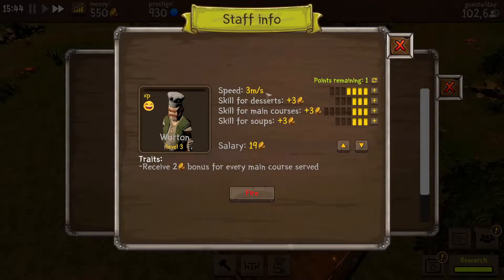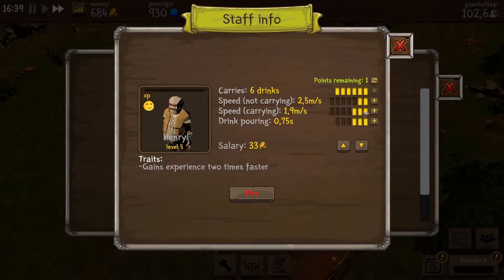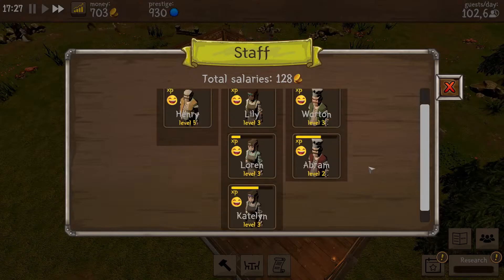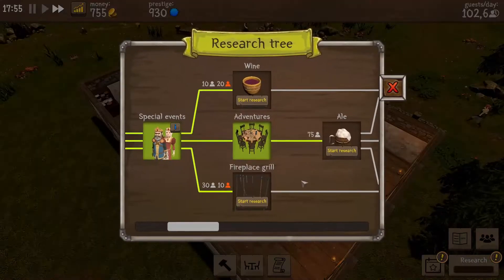Let's see what we should get him — increase his speed. Let's upgrade him. He's not too happy, so we're going to raise his salary a bit so that he gets happy. Perfect. Anyone else we can upgrade? No — everyone's happy, so that's all good. Research is done.